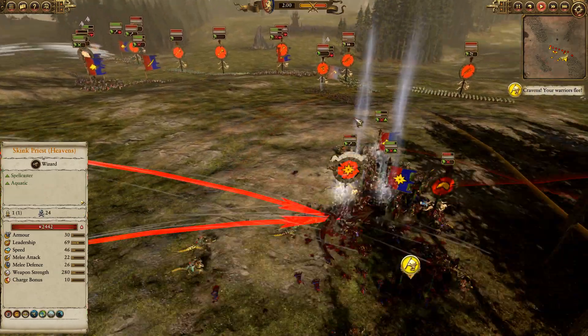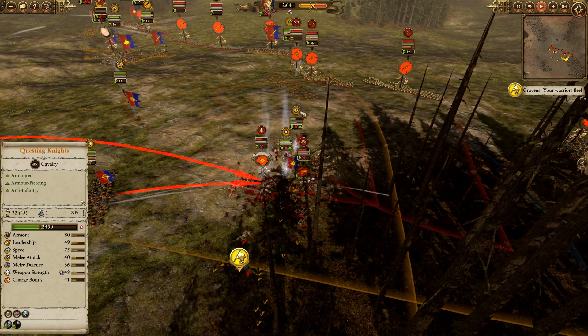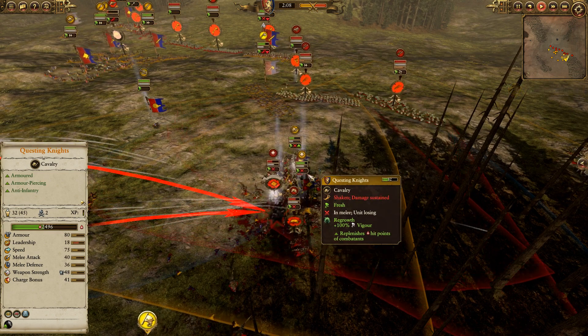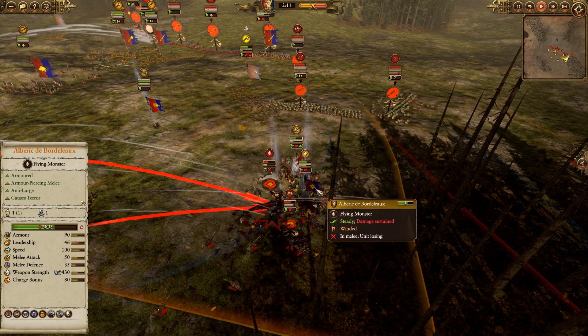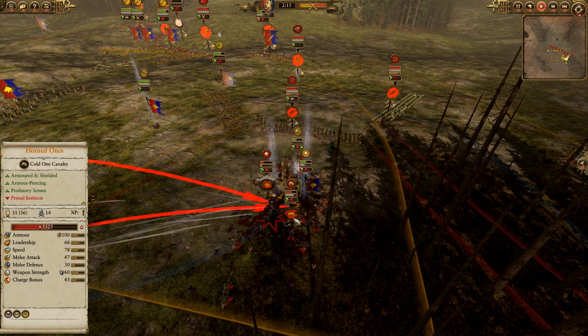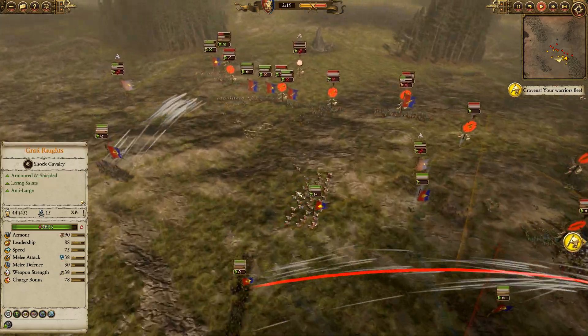That must have been from the Skink Priest, Lord of Heavens there — Bretonnia doesn't have Lord of Heavens. But some healing in response: Regrowth on those Questing Knights, and Earthblood as well, just to keep everyone healed up. And look how much damage the Soros Oldblood is taking — Albrecht just took him to town. And with the support of the Questing Knights as well, even those Horned Ones aren't necessarily doing great, despite the fact that they got a very favorable engagement.